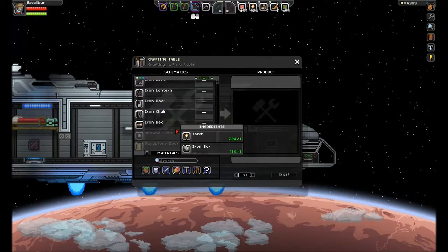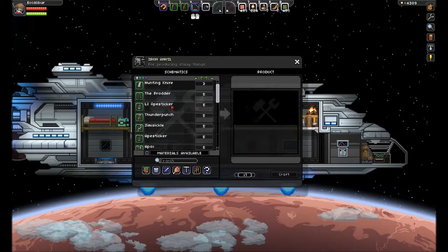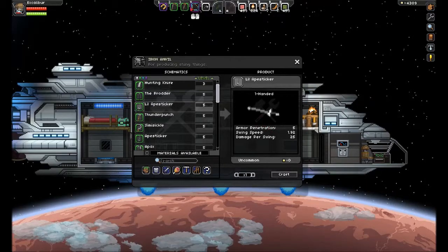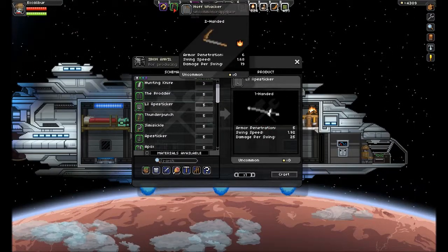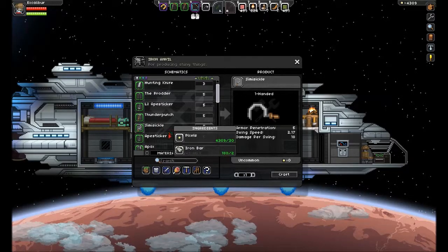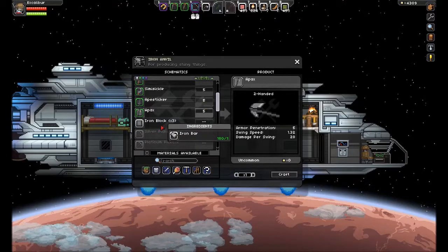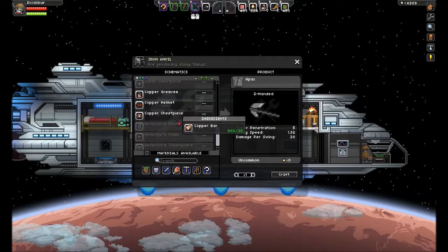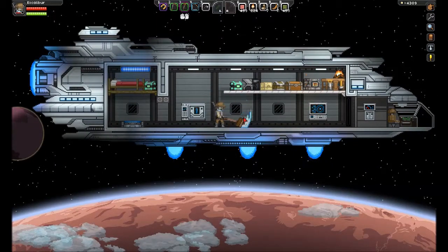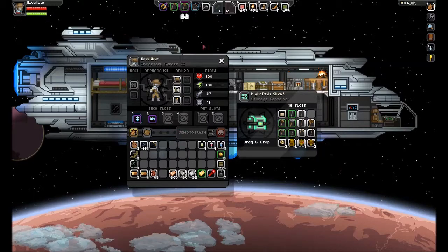We've got to make all these things — stone pickaxe, hose, the distress beacon, we'll be making more of those. At the anvil: there's a Prodder — two-handed — and a Little Ape Sticker which is one-handed, five, one, nine, two, and twenty-five. The other is six, one, six, eight, nineteen. You could do two of the Little Ape Stickers. A Thunder Punch is five, the Ape Sickle is five but very fast. All these in here are level fives with iron blocks. We don't need any pickaxes and haven't found any new tools.